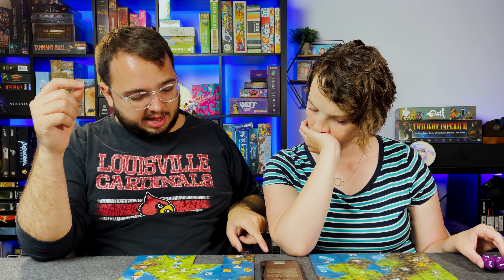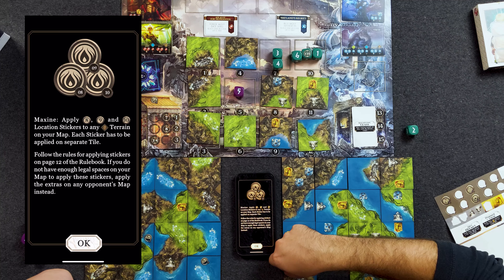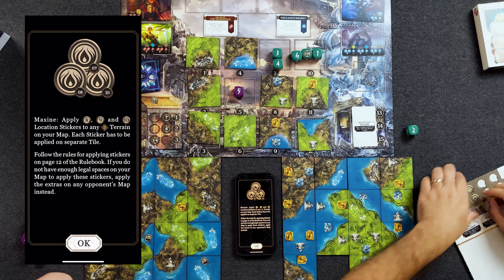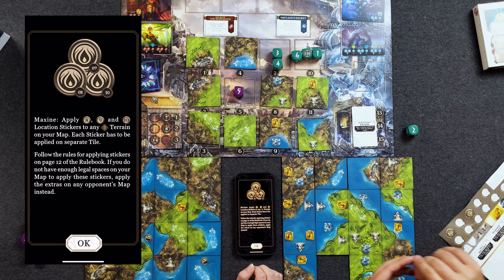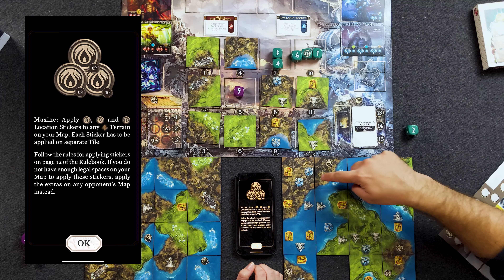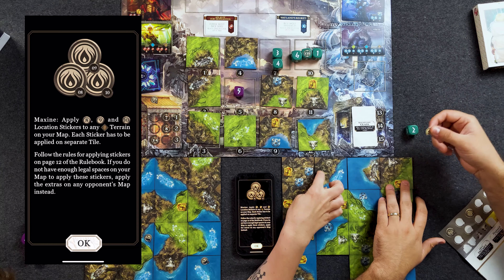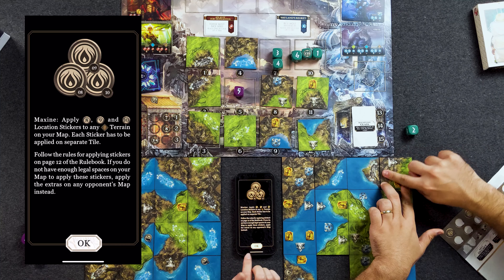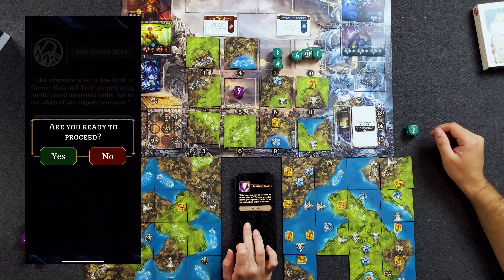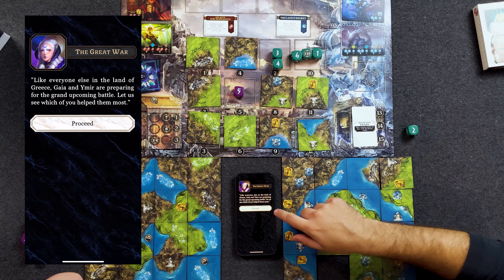This one's a little trickier for me — I will be able to do it, but there's not many spots. I can place it right there, there, or there. I'm going to place it on this one right here. And your final location sticker. Like everyone else in the land of Greece, Gaia and Ymir are preparing for the grand upcoming battle. Let us see which of you helped them most. Which player has the most plains areas? Definitely Danielle.